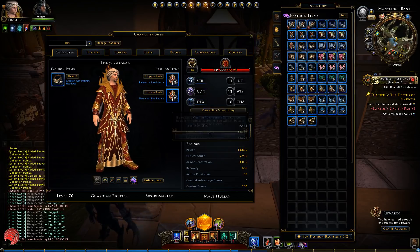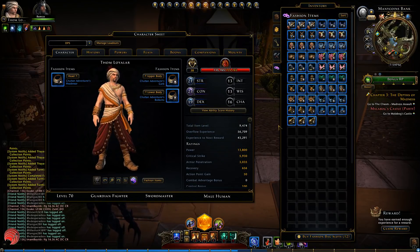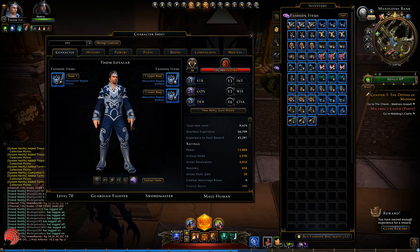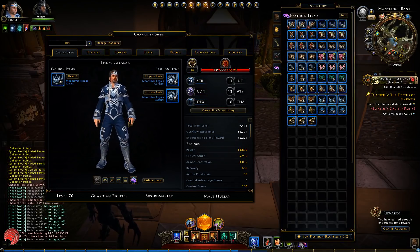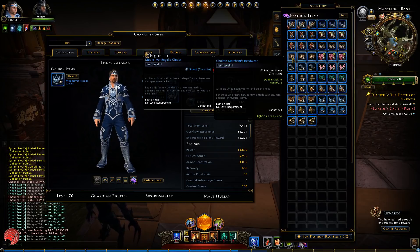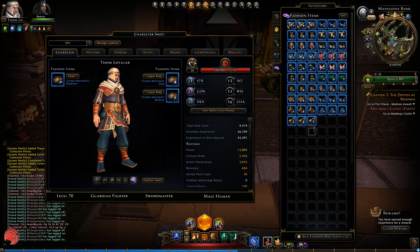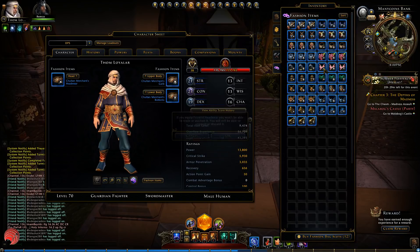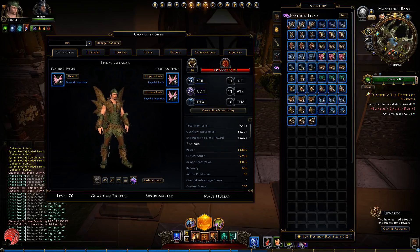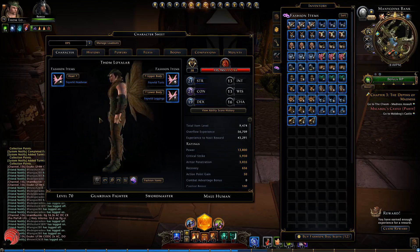Now we get to the Chultan Adventurer set — yeah, it's okay, not that special in my opinion. Moonsilver set — yeah, fits the female set. Then the Chultan Merchant set — very, very Middle Eastern of course. Then the Feywild — I don't think we're going to be a butterfly... we are going to be a butterfly. For a male, this is a little bit weird — looks a bit like Peter Pan with wings. I don't think Peter Pan had wings, but here we do.